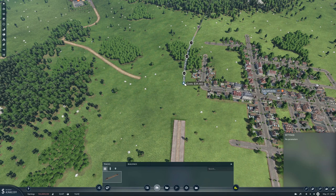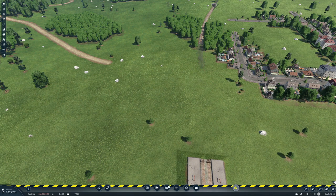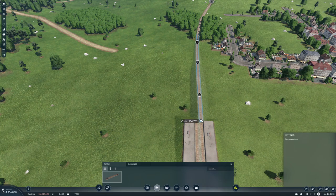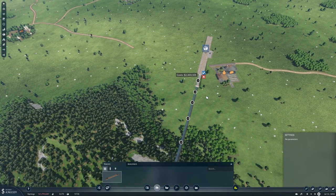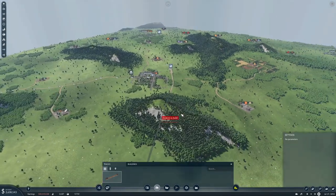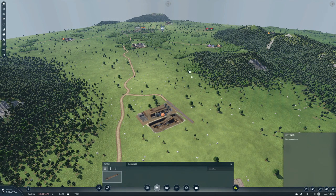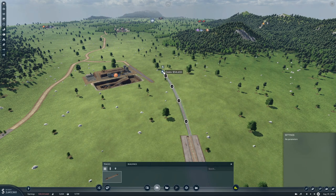What if we took it back a bit and came out something like here? We can maybe save a little bit of money by doing that. That's better. Then we need another section going back here — that's another 2.3 million. Pretty expensive train line so far. We'll come around a bit and hug the mountains rather than going through.